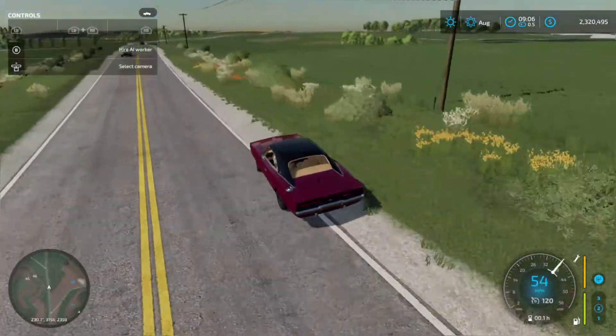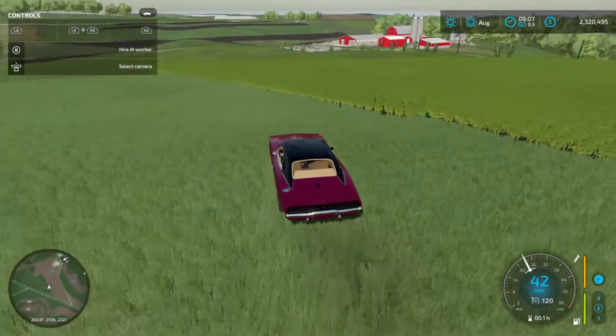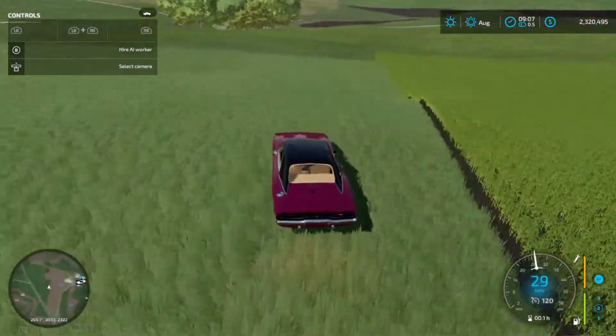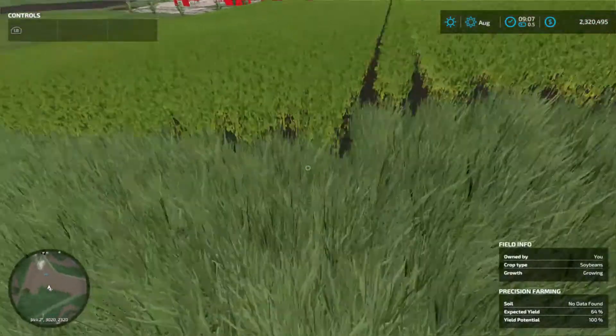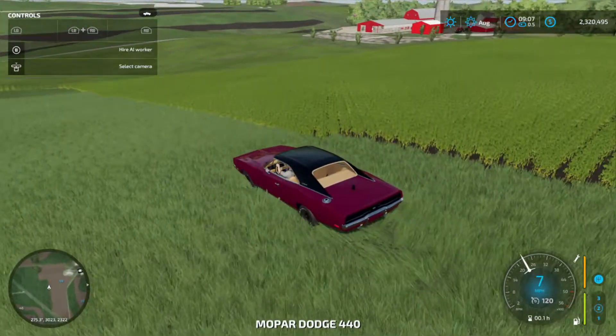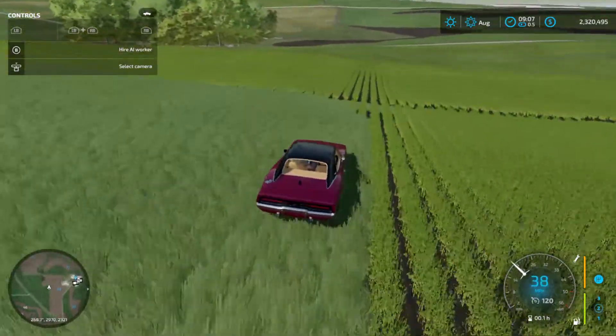We have some land here. I'm just going to pull off here. We have field 48 on my right. Looks like soybeans — yep, soybeans. Those actually look real nice; the winds are growing really, really nicely.